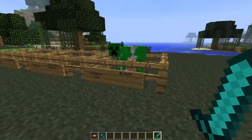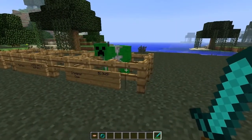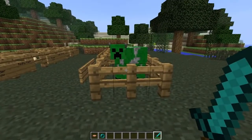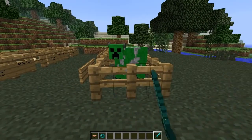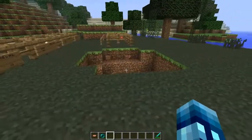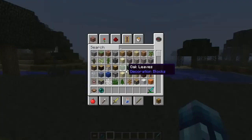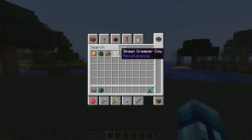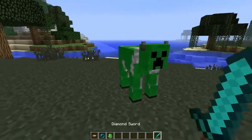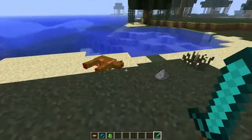This is the last one here — the Creeper Cow. Watch out, he blows. We'll demonstrate. He blew up. Each one of these cows has their own spawn eggs, which is pretty cool. He dropped gunpowder. So yeah, that's pretty much it.